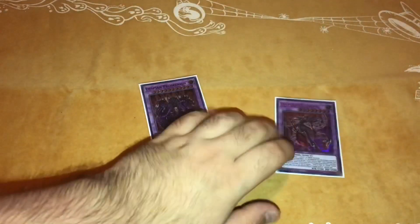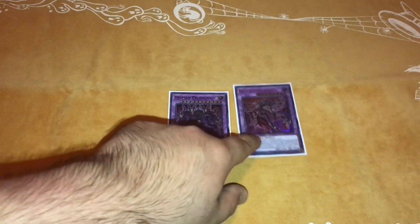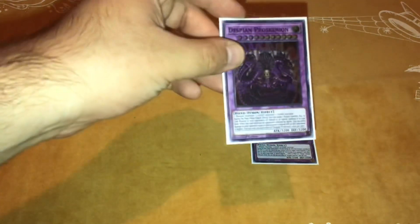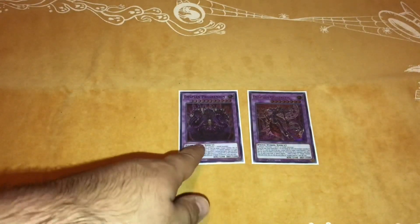For the Despia extra deck, we play one of each of the Despia fusion monsters. One takes a Light or Dark monster. The other takes a Light and a Dark. That one has a quick effect during the main phase to make all non-fusion monsters go to zero attack, and when it leaves the field you can summon a Despia from your deck. The other one steals an extra deck monster when it dies, and inflicts damage equal to the stolen monster's higher of attack or defense when it destroys a monster by battle — useful in time.